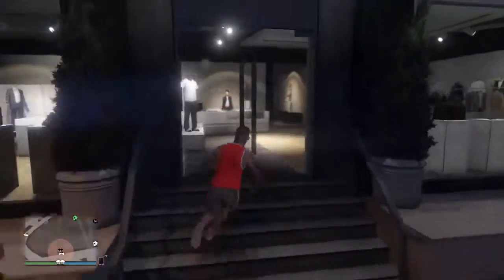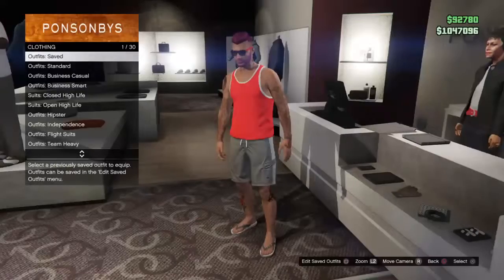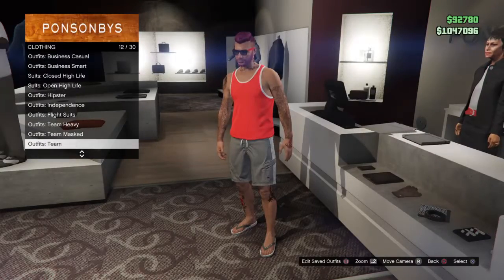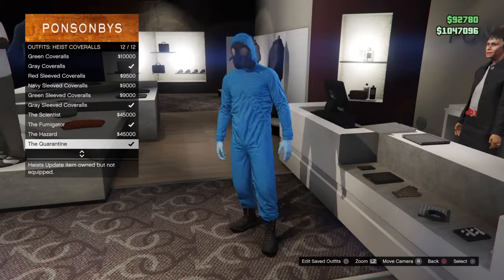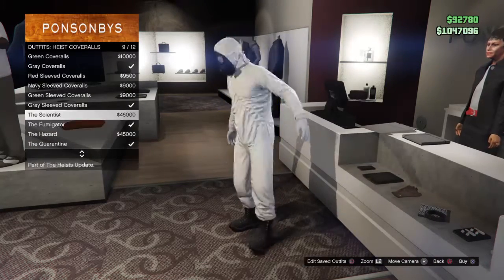What you guys want to do is come to the clothing store. You want to walk up to the front desk and go down until you guys see heist coveralls. You guys can either pick quarantine hazard, fumigator, or the scientist.